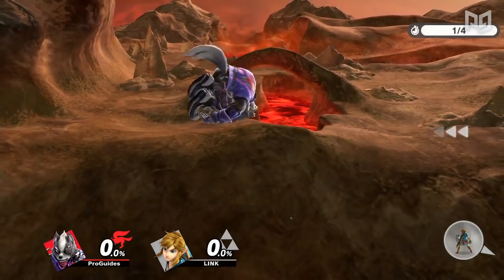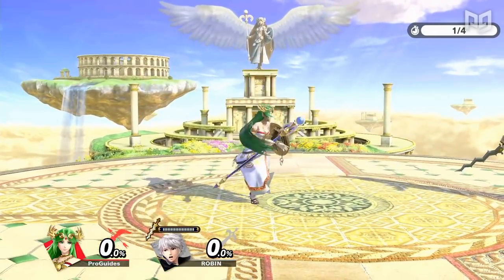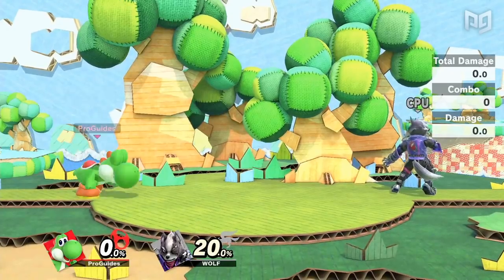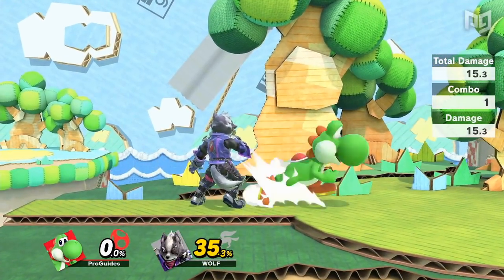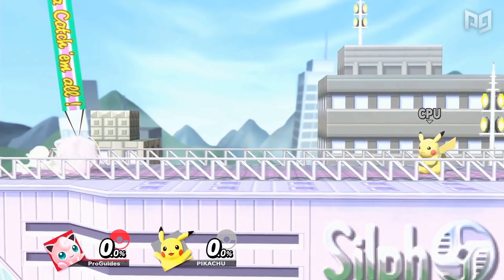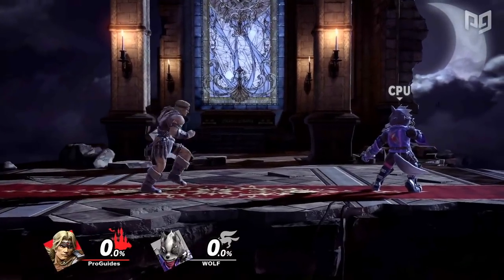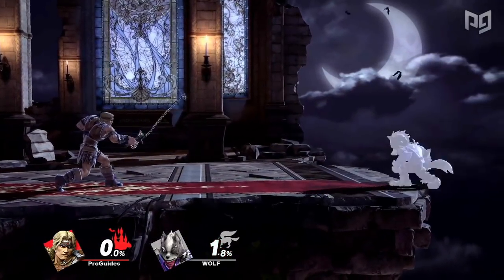Smash Ultimate has some broken attacks. From Wolf's Nair to Palutena's Backyard, there are just some moves that make you feel like you're not even losing to the player or their character, but just that attack. Likewise, there are just some pretty terrible moves that just don't achieve much of anything, or they carry too much risk to warrant their small reward. These can be pretty interesting to look at, because unlike the best moves in the game, bad moves are hardly ever used and thus easily forgotten.